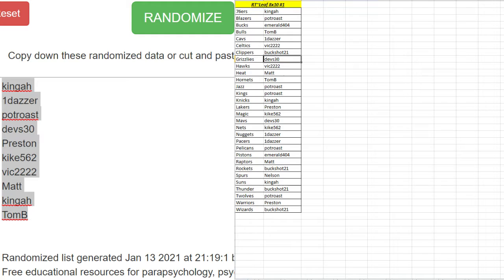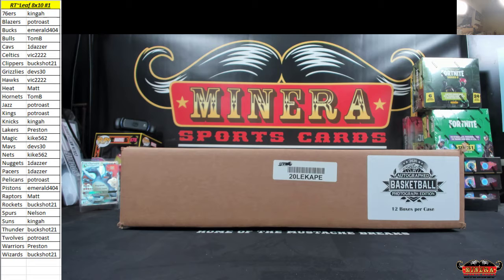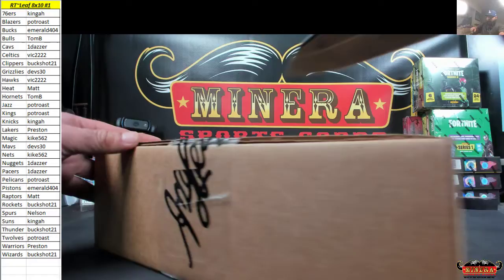Good luck. Let's see how we're going to pick the box we open. These are Leaf 8x10s — $4 a random team, one pack. So here we go. All right, let's open this bad boy up.